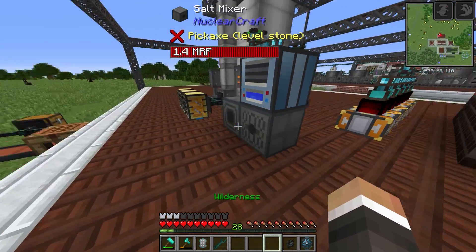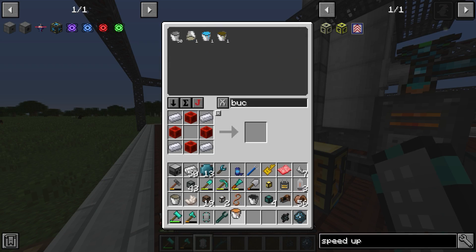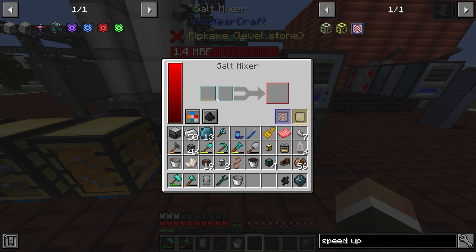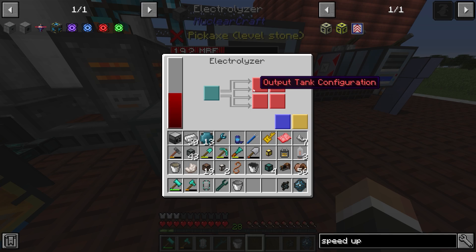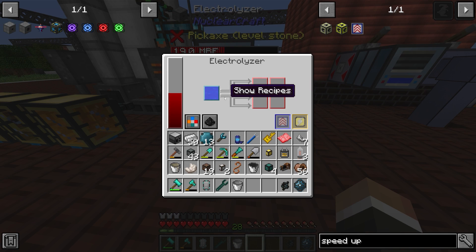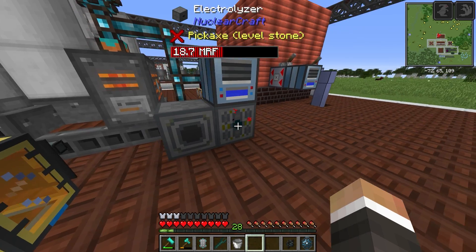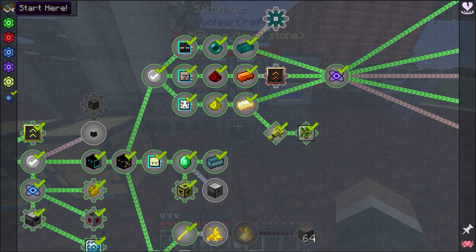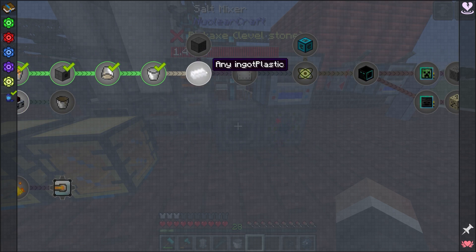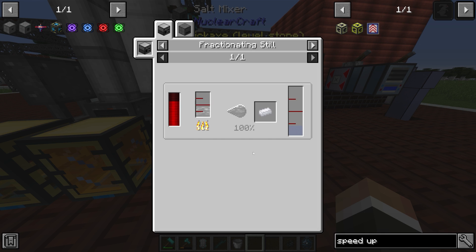The dynamos are completely out of fuel. Let's take a bucket of naphtha and drop that into the salt mixer. Over in the electrolyzer we want to set the output for the hydrogen to one of the sides. We've hit the energy threshold so the electrolyzer is going to work again. Without any speed upgrades this takes 240 seconds - four whole minutes to process. It's really, really slow, so it's going to take a while to get that hydrogen.